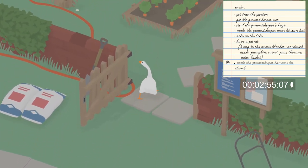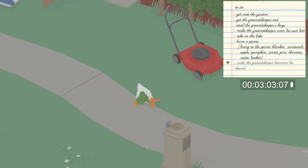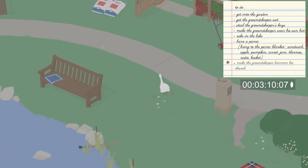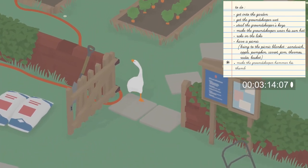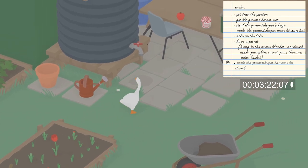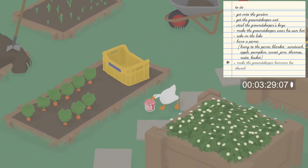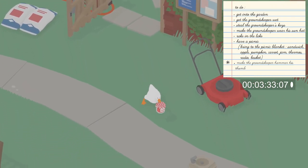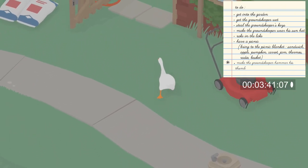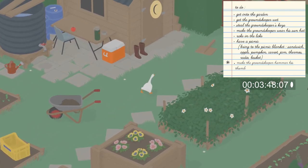While the groundskeeper is still distracted, run to the front of the garden and grab a carrot to take over to the picnic blanket. Then go to the table in the back of his garden and grab the jam to also put on the picnic blanket. If he's still distracted, grab the thermos from the same area where you got the jam. If he's not distracted, you can move a pumpkin, move a cabbage, or pick some carrots and drop them to re-distract him.